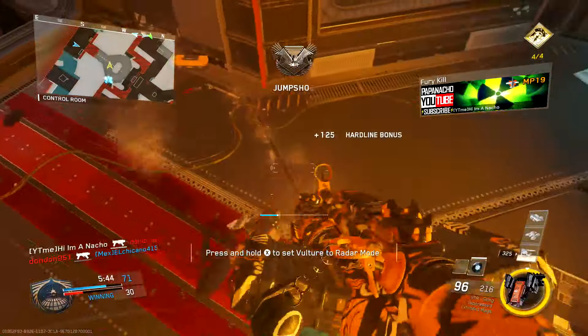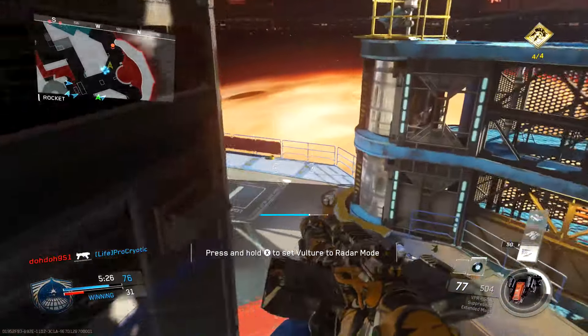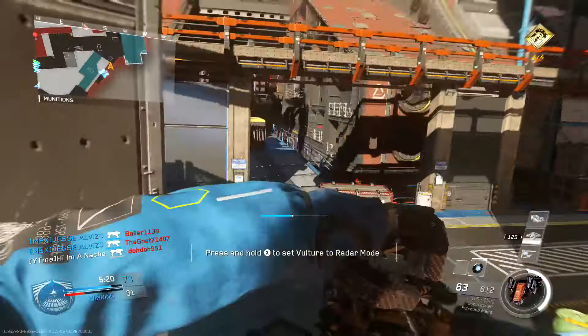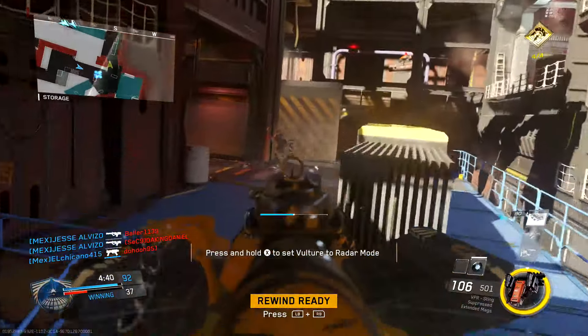I'm going to keep using it all day and try to get a Juggernaut medal for you guys — let me know if you'd like to see that. If you guys are trying to be better at the game, use this gun while it's still here. If you have the Sting, the common variant, throw on extended mags and a silencer and use Ghost — you will literally never have to reload. You will have 108 bullets, and it's like a free Yo-Kai.